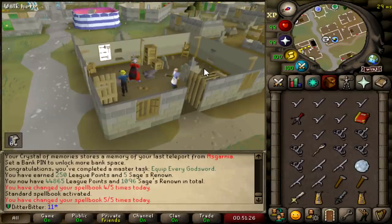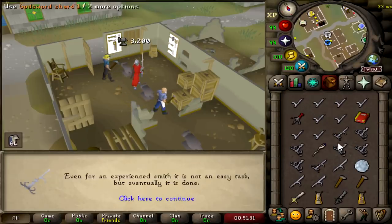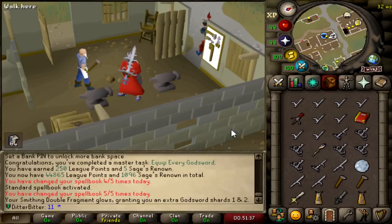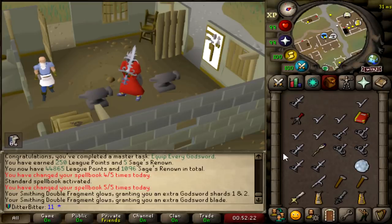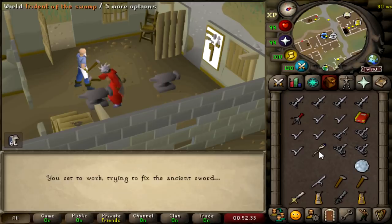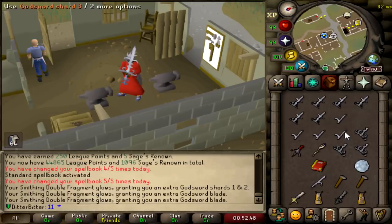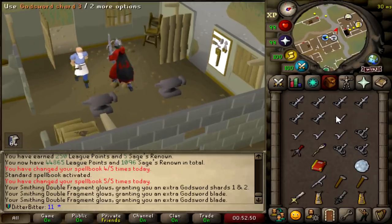I have Smithing Double on which gives me a 30% chance to get two of these products, so I'm going to try and make duplicate God Sword Blades. My Smithing Double fragment gets you an extra God Sword Shard of one and two — it already worked once. One God Sword blade — your Smithing Double fragment grows, giving you another God Sword blade. That's awesome. We have three already — wait, I have four already. I'm jaychillin'. That's my fifth God Sword blade — wait, I have six God Sword blades. This relic is nutty. We got six blades now, so I could put a hilt on all of my God Swords.